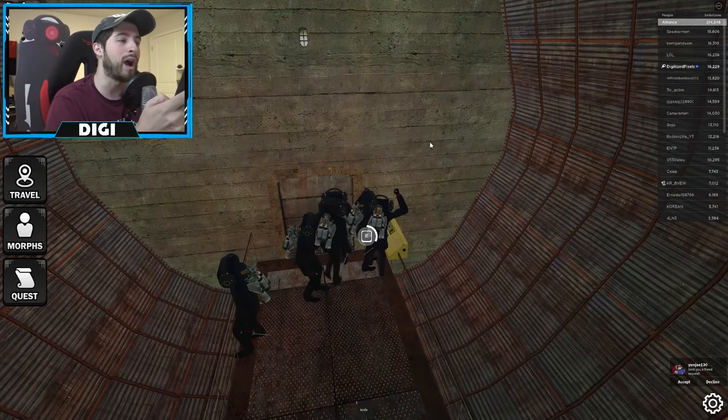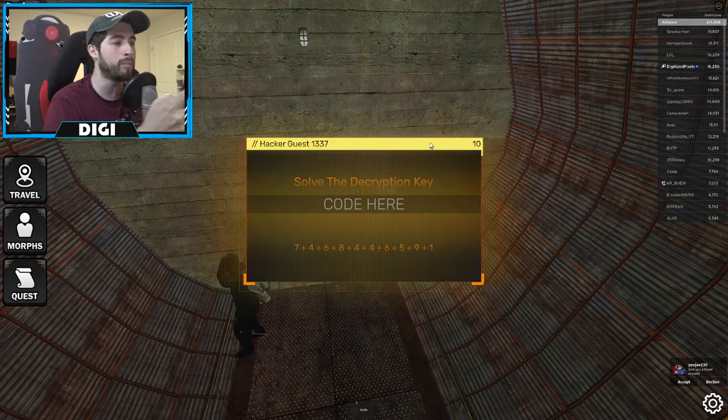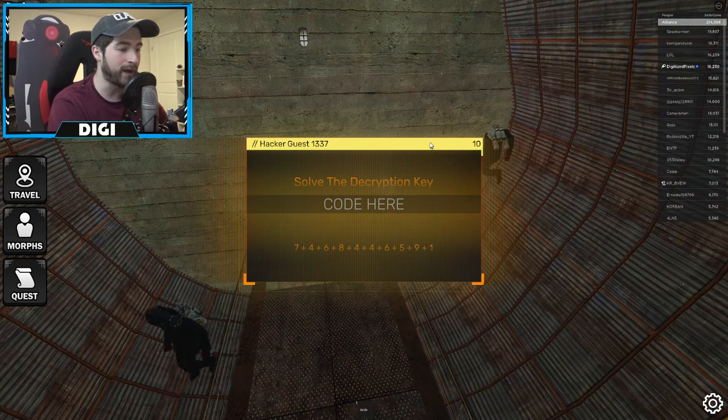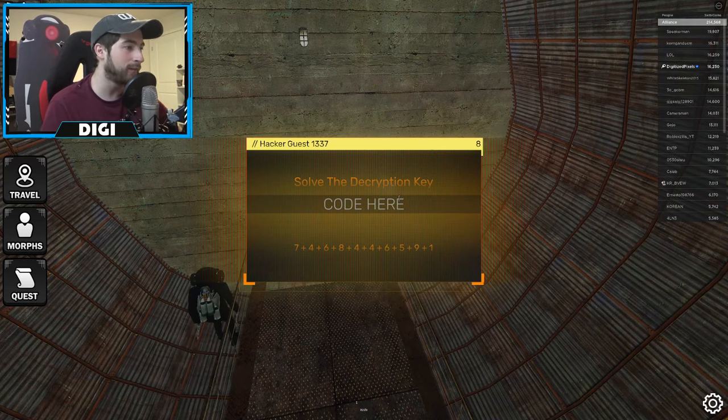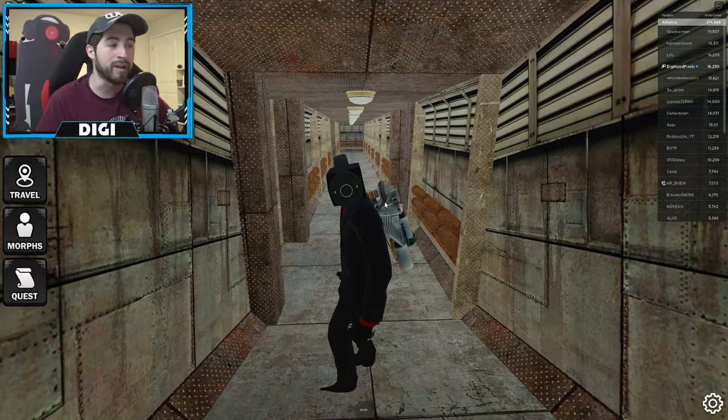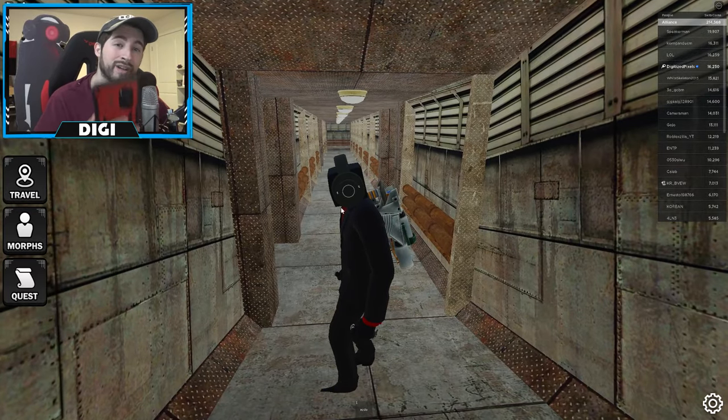I'm going to go ahead and give it a try. I've got my Google Lens open, I'm going to take a picture of it, then it's going to find the solution — and it is 54! Boom, just like that, seven seconds to spare. That is pretty much how I get into the bunker every single time.